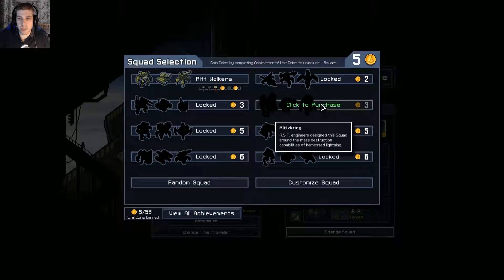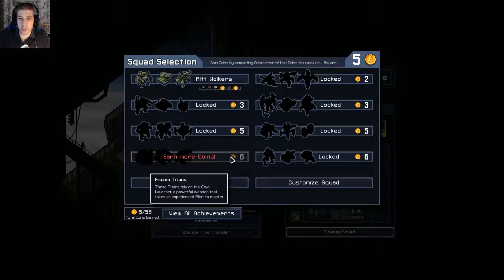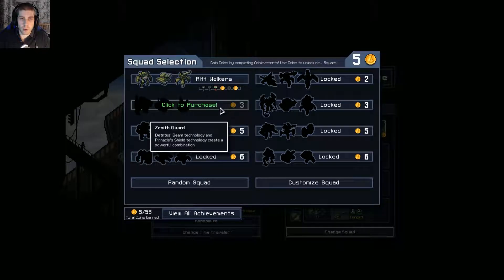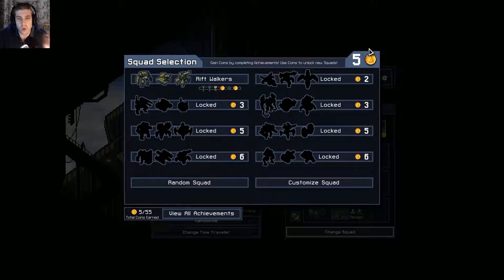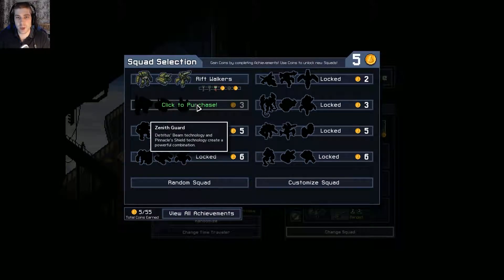There's a bunch of different ones, and you can't really see what they are other than the silhouettes. But I'm guessing the ones that cost more cost better — they're more impressive, I suppose. We've got five coins. We didn't quite get number six, because we have to get like a dash attack or something.